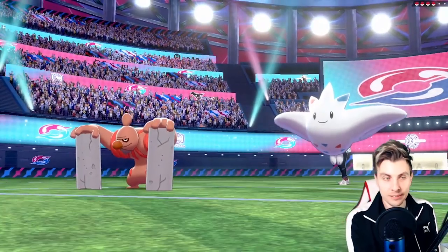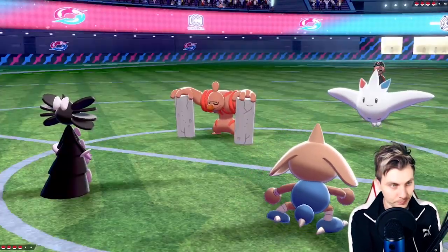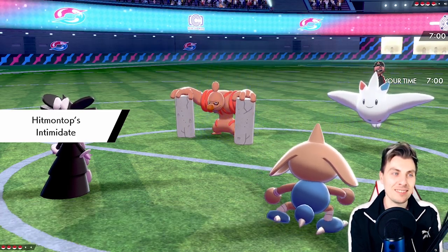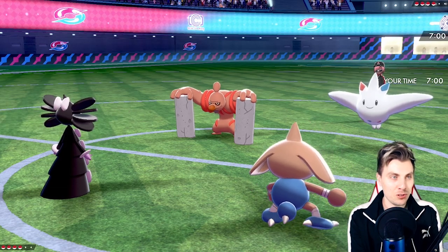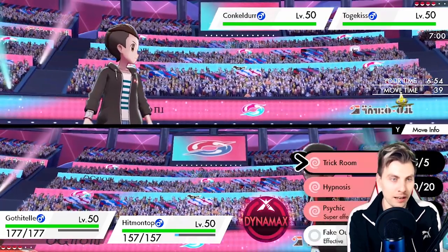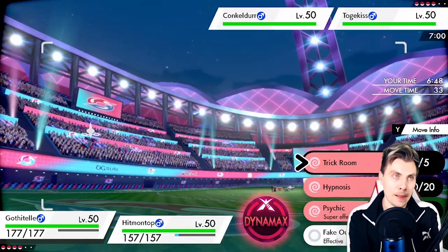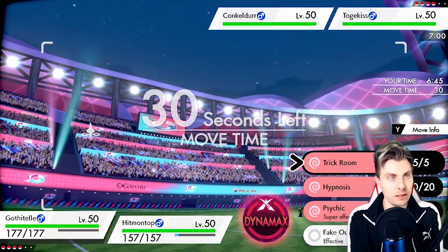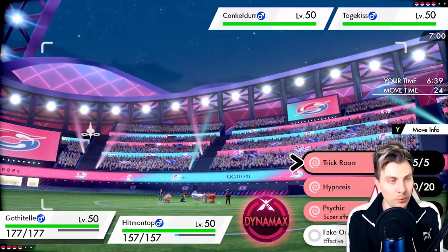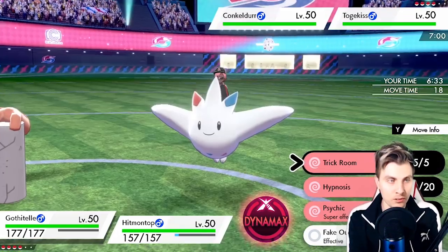Shiny Conkeldurr coming out with Togekiss. The Intimidate is going to be super helpful here. It's whether or not we want to set Trick Room up or start faking things out. There's a part of me that thinks the Togekiss might Dynamax here. We could blind Hypnosis of course. Conkeldurr's probably running Flame Orb. One play is fake out the Togekiss and Trick Room and try to get Gigalith onto the field.